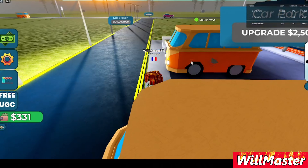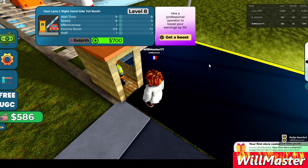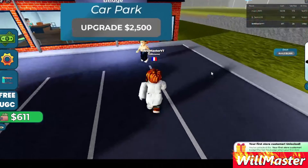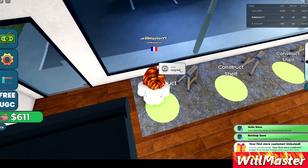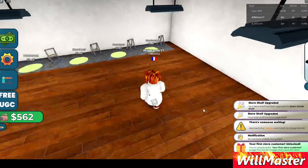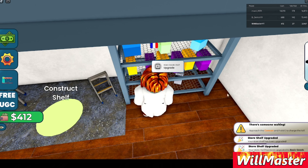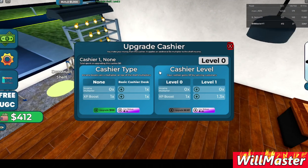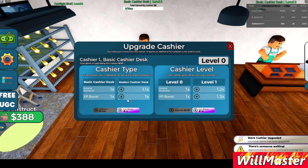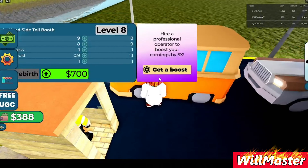There's no shelf! It makes sense because I didn't even build a shelf yet. I have no choice but to construct a shelf. Let's construct another shelf so customers can come here - apparently there aren't enough shelves. Upgrading the cashier costs $5,000 - it's very, very expensive!